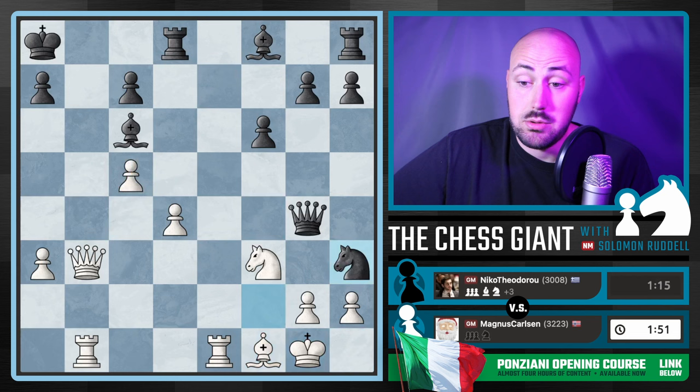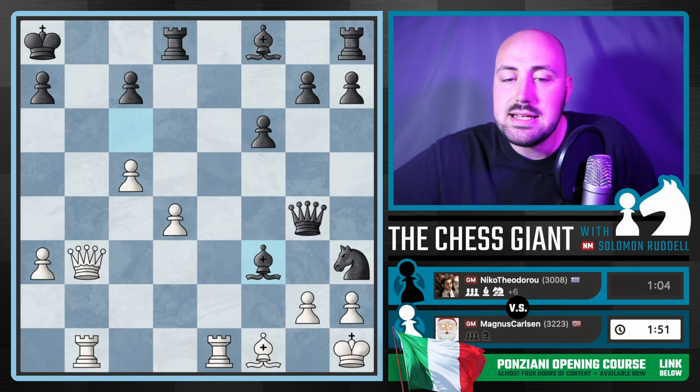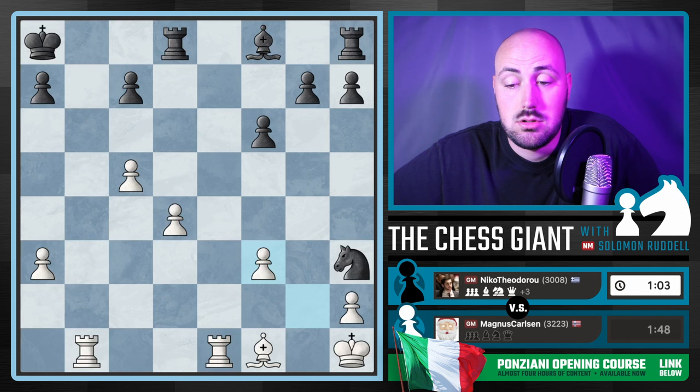Knight H3 check. Knight takes F2 check. Knight H3 — Black here could have got a draw, but Black's going for the win and plays Bishop takes F3. This position is fascinating. Carlsen is down three points in material, guys, but this is a dead draw if not better for White.